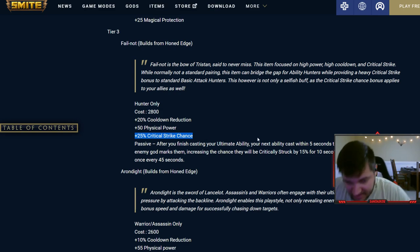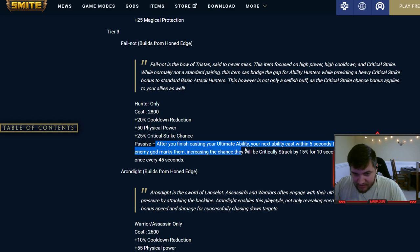With Fail Not on an ability-based hunter, after finishing your ultimate, your next ability cast within five seconds that damages an enemy god marks them, increasing the chance they'll be critically struck by 15% for 10 seconds. So with Ullr: change stances, axe them, switch back and auto them — you're critting at 40% crit chance. And in Conquest duo lane, even your support walking up gets 15% crit chance on that target, and so does every god on your team. Even mages — it only applies to autos, but it's crazy.